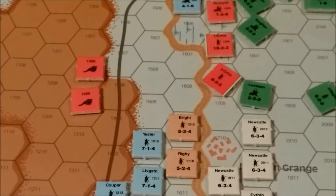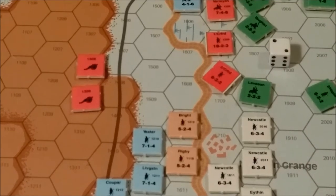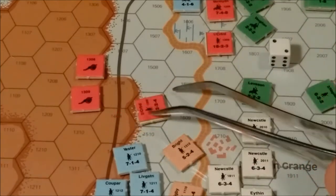We have another unit down here — Second Crawford, maybe? He is not close to any leader on his side or of the same color, so he will have to roll a two or less to rally. He rolls a two, so he will rally.